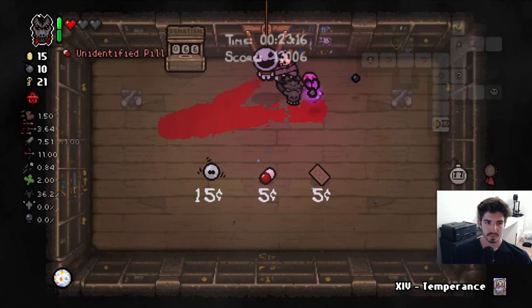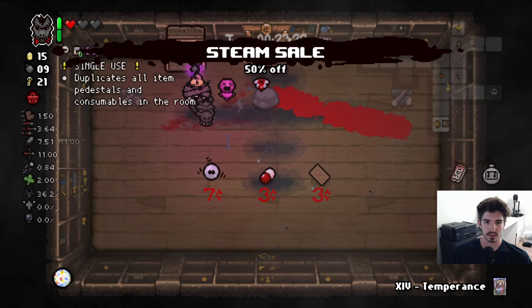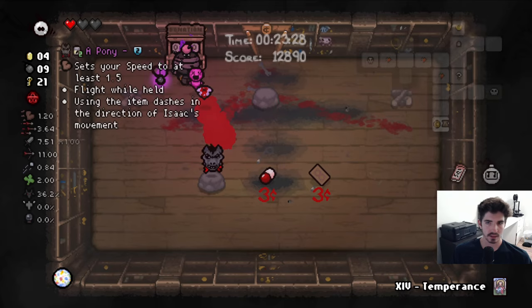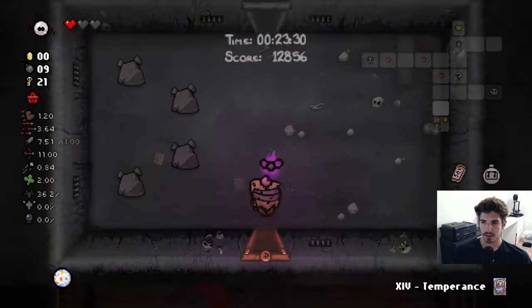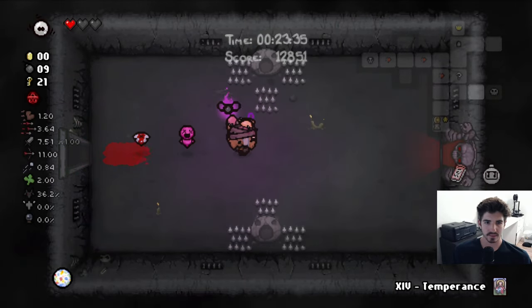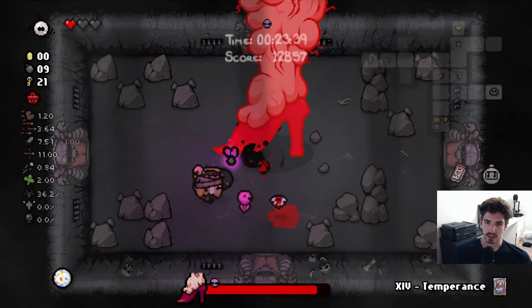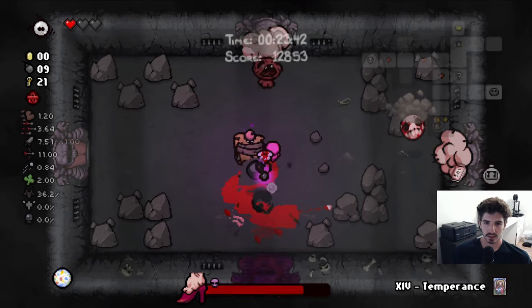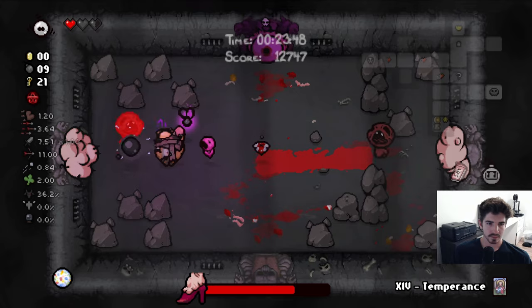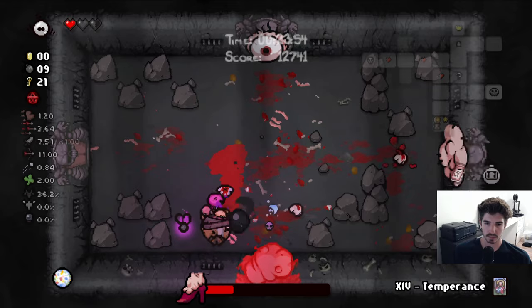Diplopia is very good — maybe we try it out here. Don't mind if I do. Now we can Diplopia and get a little bit out of this. I don't think we've found enough hearts on this floor to justify using Temperance yet. I think we're going to be able to fight past this boss here and go to the womb.